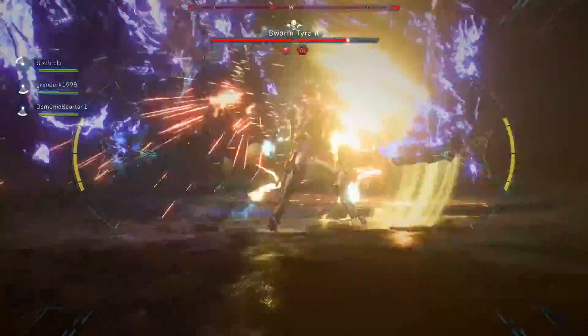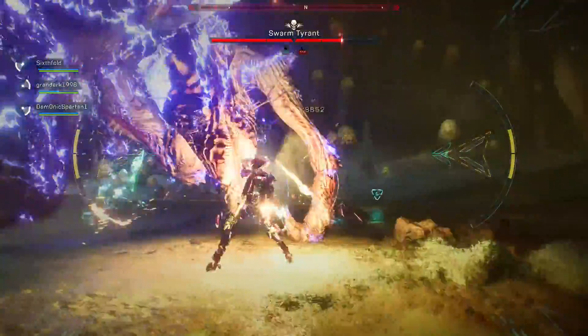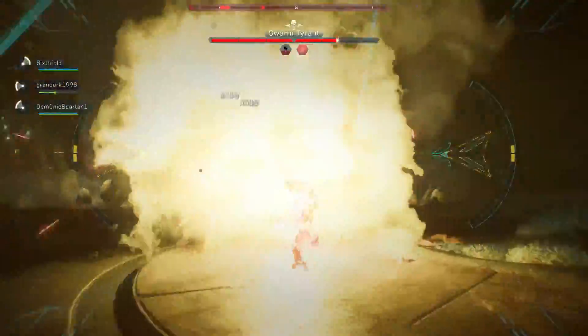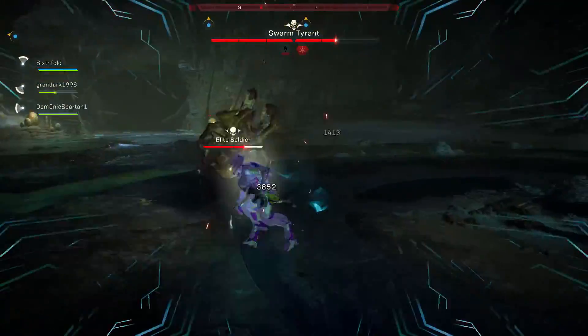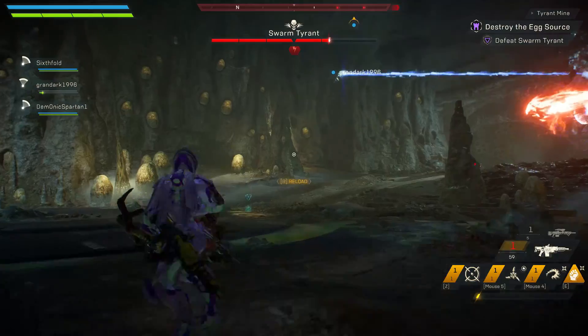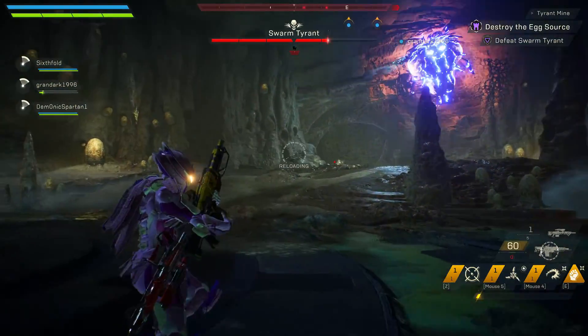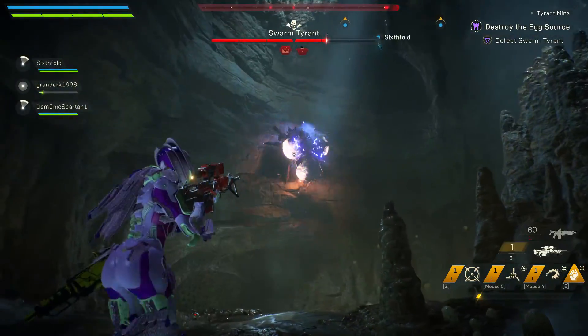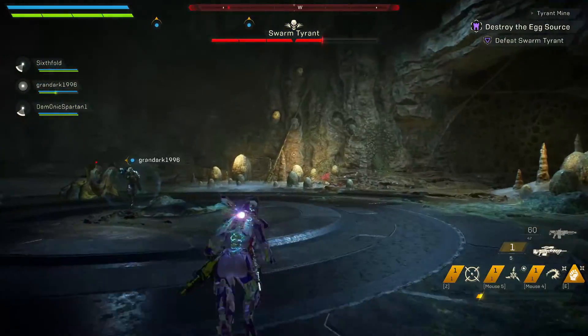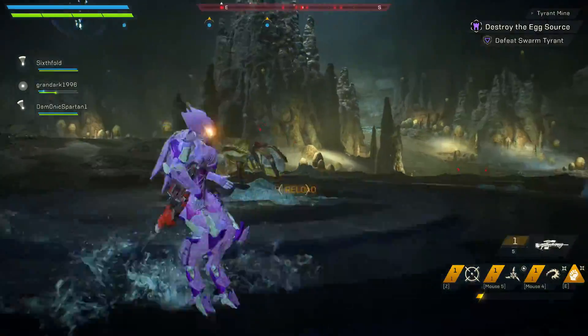Tip number seven: go into Grandmaster 1 with at least two Masterwork weapons. At the time of making this video you can get up to six Masterwork weapons on hard difficulty. You want at least two before jumping into GM1 because epic weapons do almost no damage in Grandmaster 1 and above.